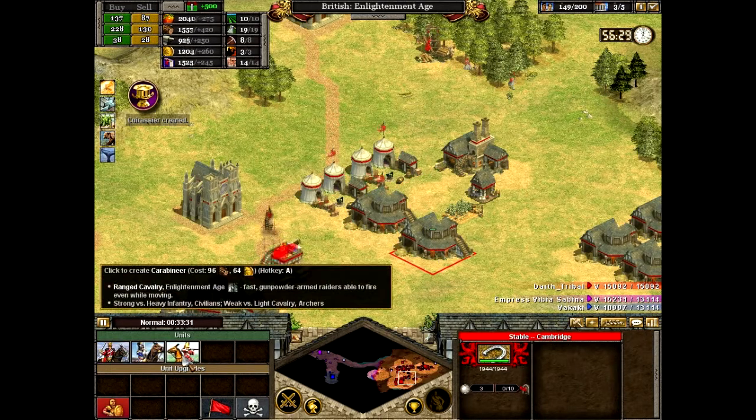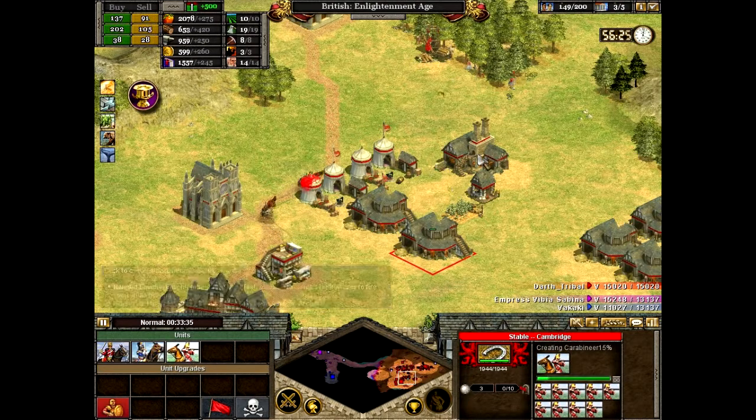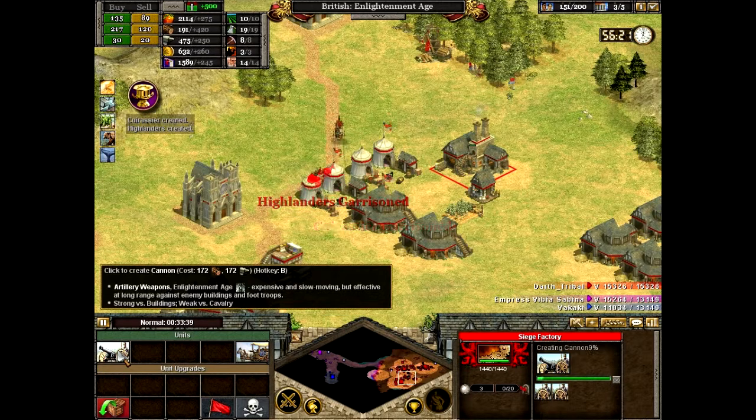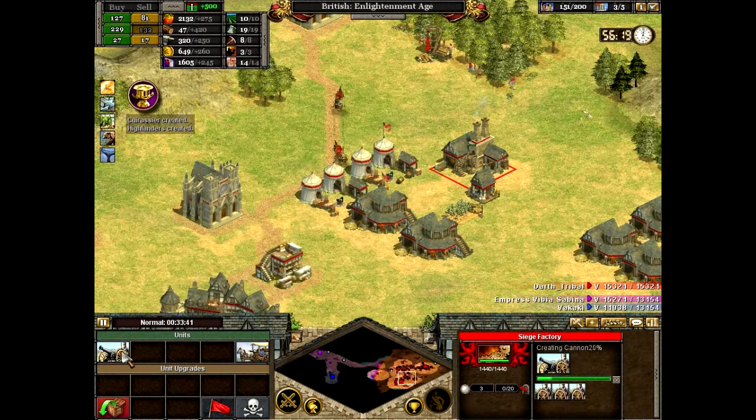I need some dragoons — oh, carabineers. There we go. One, two, three, four. Oh I do need metal for the cannons.